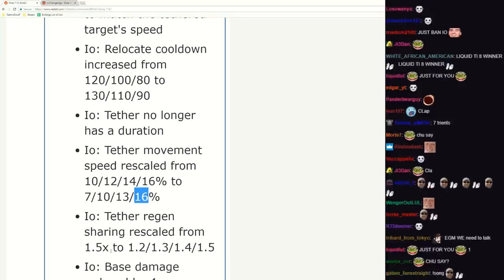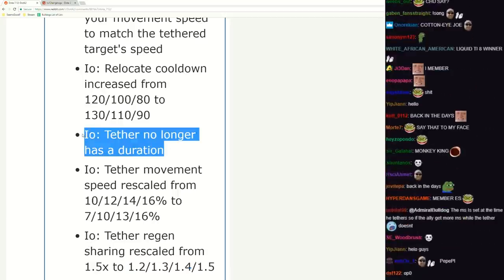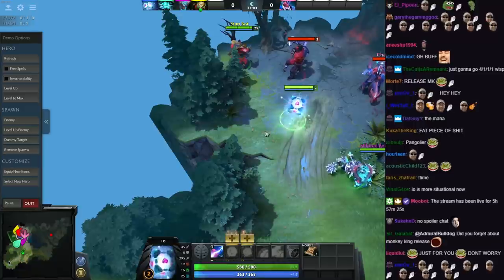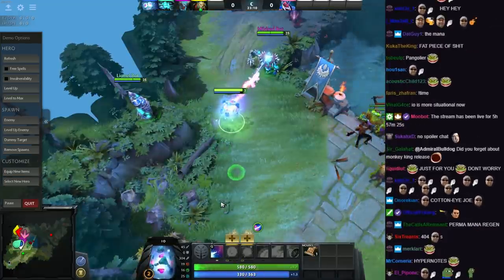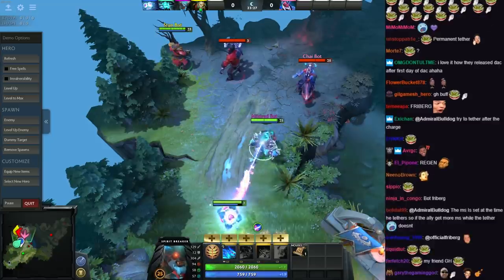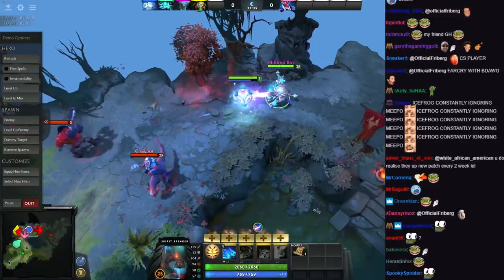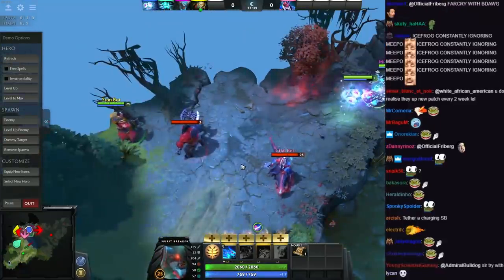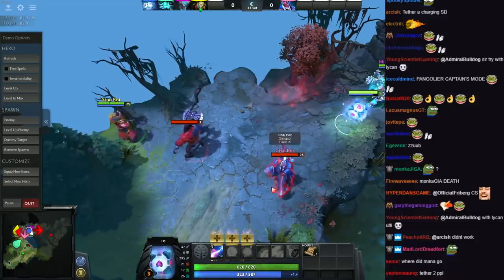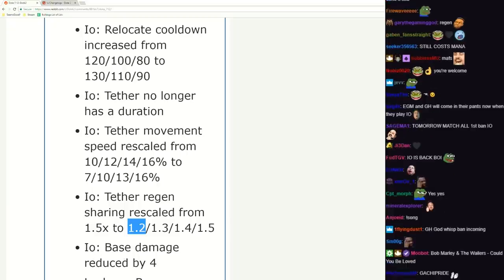Tether regeneration rescaled - that is a pretty big nerf. While this might be kind of good... if you're laned with a Bristleback you always tether him, but you could already do that. The downside was what happens if you break it? Can I re-tether instantly if I hold it for a very long time? Yes, you can - that's a pretty big buff actually. You're tethered to Bristle, they go on you, you have to run away and now you're always tethered to him. They go on you, you have tether again - very good. Still a very big nerf overall.